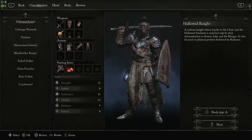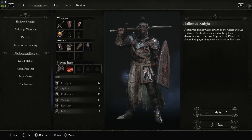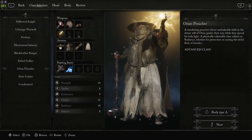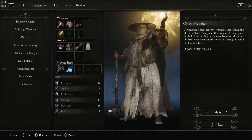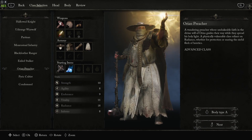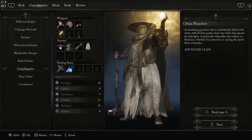My personal overall pick would be Orion Preacher for a paladin starting class. If you want to go with an agility and radiance class, I would also say Orion Preacher. There's only two points between their strength and agility and they have a lot of radiance. So if you want that radiant healing lightning thunder kind of play style but with lighter weapons, I'd also recommend the Orion Preacher.